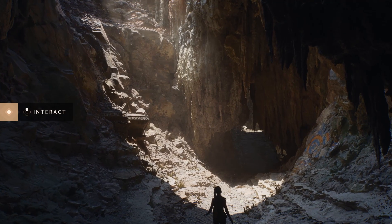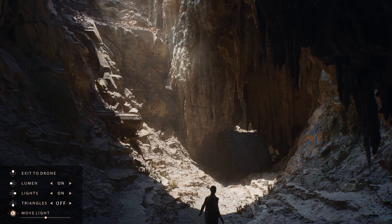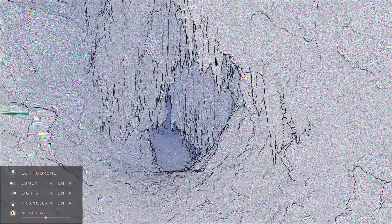In layman's terms, Nanite takes high definition objects like buildings, trees, vending machines, and boils them down into objects that your video card can render at a high frame rate without bursting into flames.